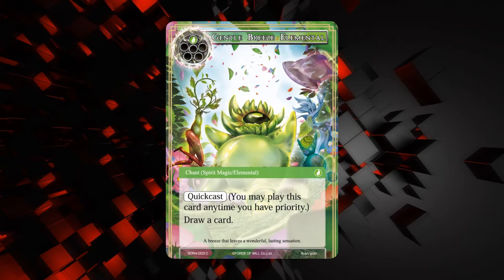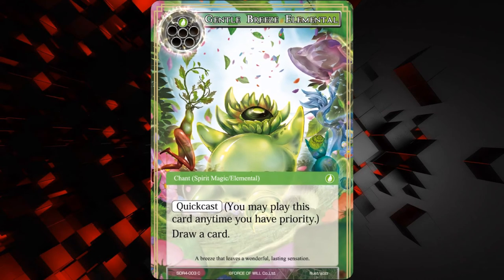We have the Gentle Breeze Elemental — this is the card that Gil can search out. It's a quick cast chant, it's also a spirit magic slash elemental, so it is an elemental and it is a spirit magic. It costs one wind, quick cast, and it just says draw a card. So basically all it does is help you put elementals in your graveyard, because it is an elemental. Other than that, it's okay. I'm gonna have to see this deck actually be played to see how good it is, because it's really hard to tell just by looking at the cards.